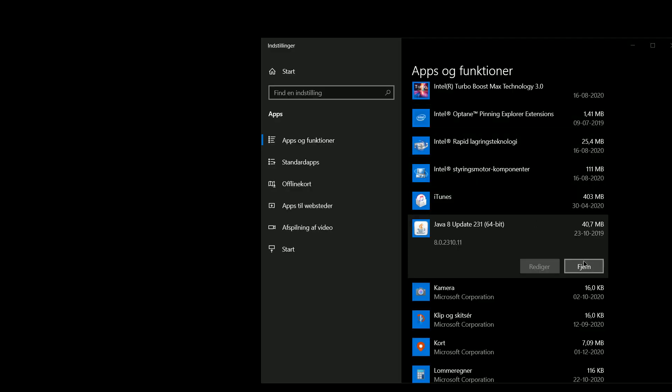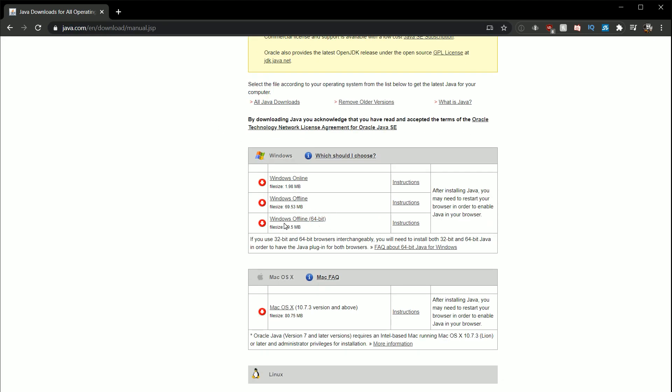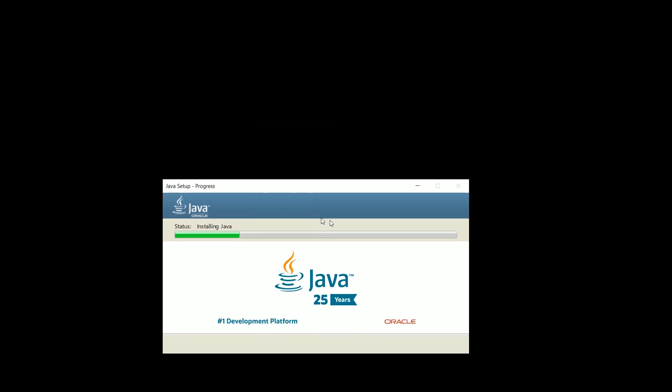Before we begin, you may want to make sure you have 64-bit Java installed. If you are unsure, the best way is to first remove and uninstall the Java you currently have installed, and then download 64-bit Java. After installing, be sure you have restarted your PC. There is a link in the video description.